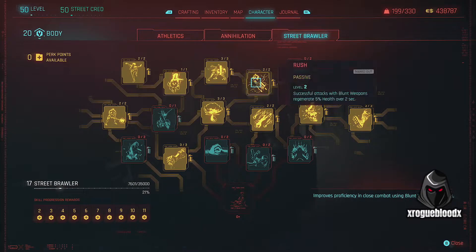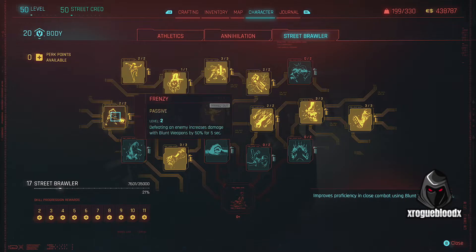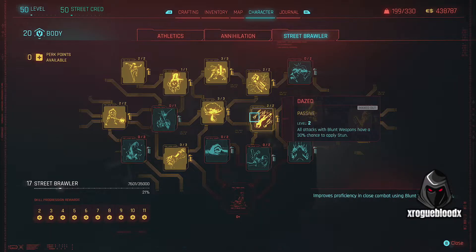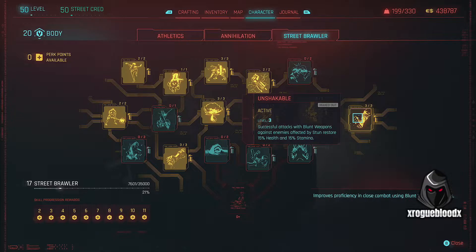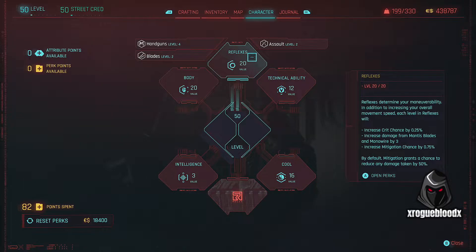Then we go into Street Brawler and we take: Rush, Crush and Blows, Opportunist Strike, Brash, Frenzy, Flurry, Payback, Dazed, Reinvigorate, and Unshakeable. And that's the points we spend in the Body tree.